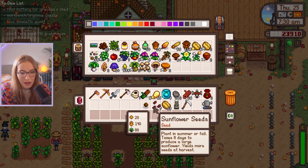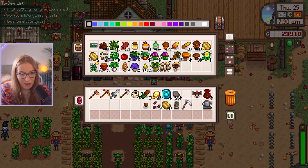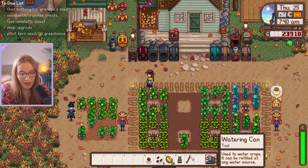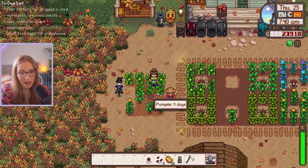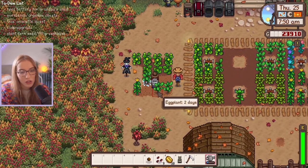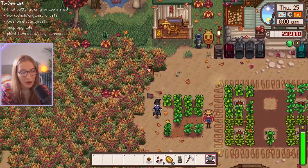Let's plop everything away that we can. Let me put the hardwood away. We only had one sprinkler — I need another sprinkler, I also need to water over here. There's so much that needs to be done. Once these crops are done we're not going to need sprinklers outside anymore because it's winter, so I can move all the sprinklers from outside into the greenhouse.